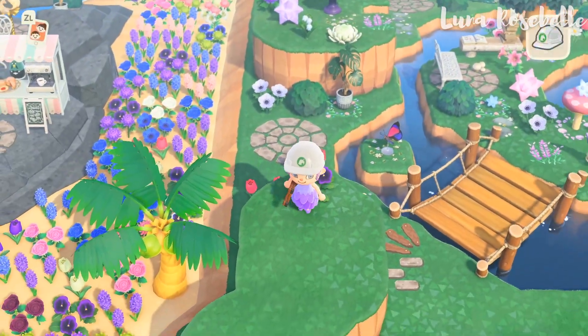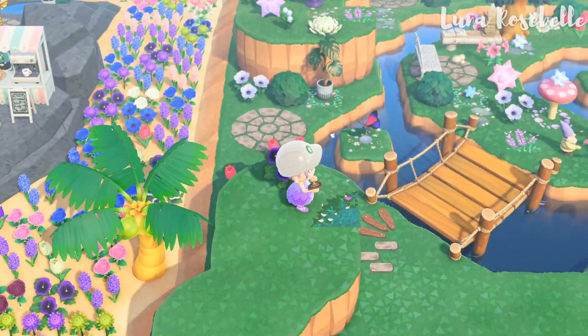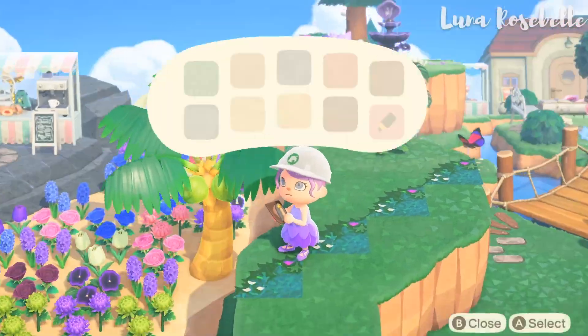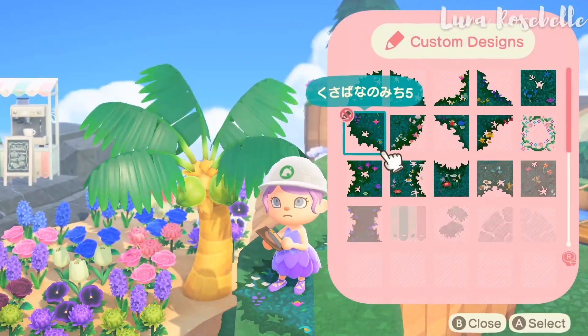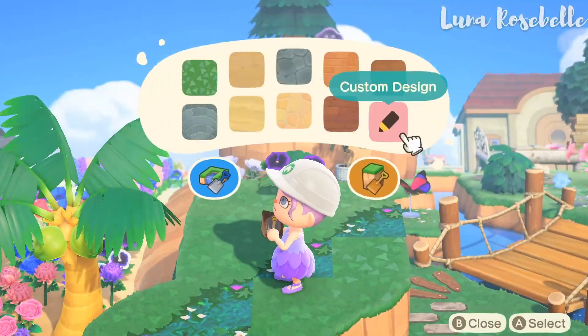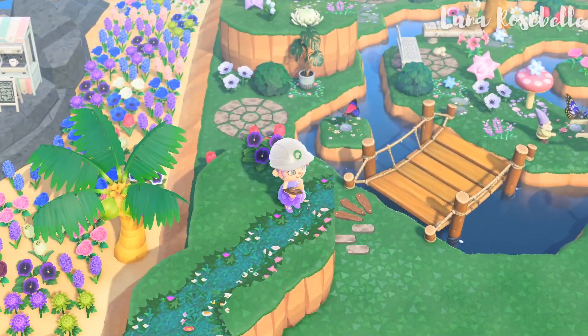Up here I've decided to decorate based off of her personality. When you first get Maple, her catchphrase is 'honey,' so I turned this area into a small little apiary using some bee and wasp models. I used the fairy path as a form of grass because it has flowers and mushrooms on it already, so when I put the models on top of it they look like they're hovering over it — I thought that was cute.